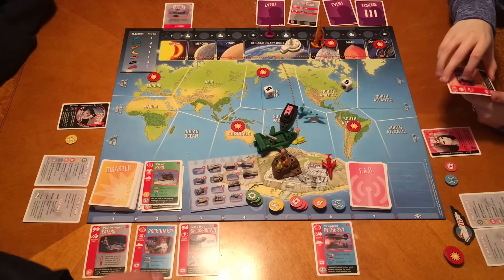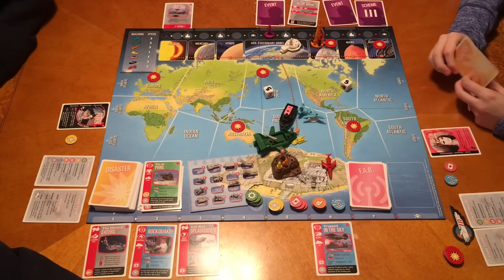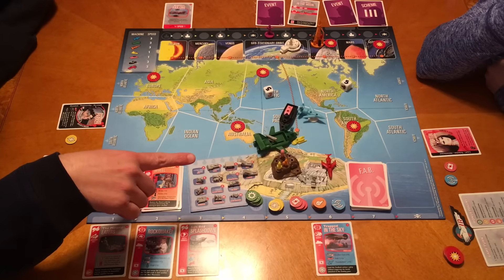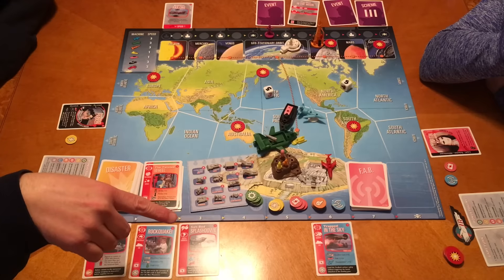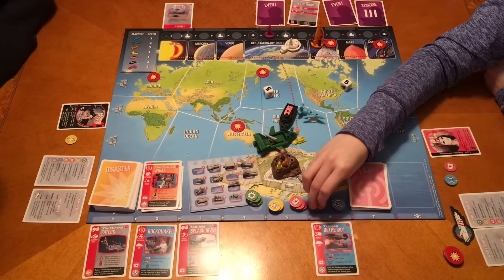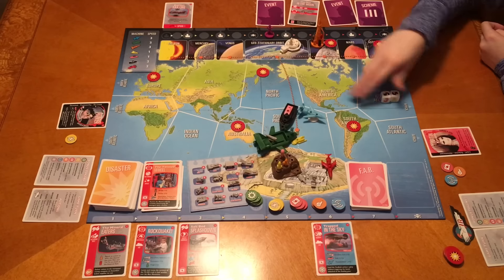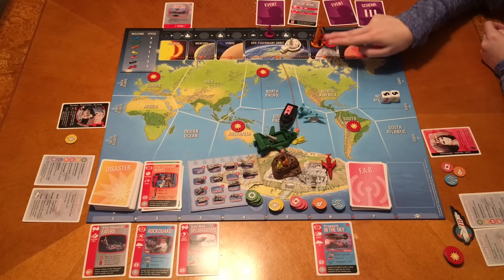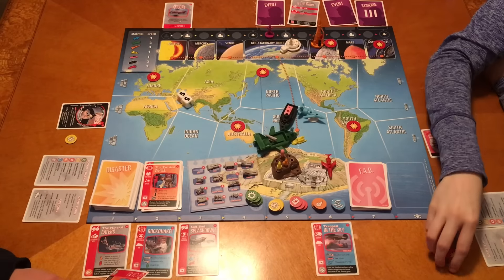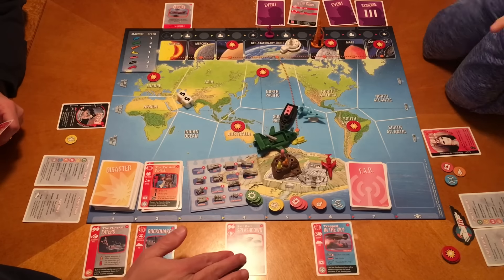I'll take the plus two reroll bonus since I've been rolling badly - I feel like I need it. That was one to move up and I rolled and advanced the Hood. Draw a Hood event: Bound for Venus, on Venus. With John and Tintin I get plus two each and it's only an eight, so let's try that. I can do this since I'm with you. Let's go to geostationary orbit - that's one action - then to Venus.